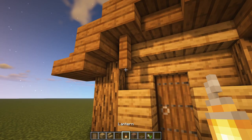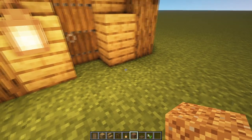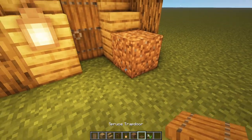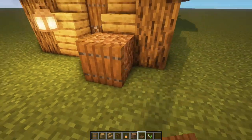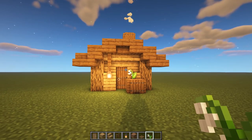Grab your spruce fence and hang it from that block there with a lantern underneath. I'm going to assume you don't have silk touch already, so place in a dirt block there and it will eventually grow to be grass. Surround it with spruce trapdoors to make a nice little flower bed, and then place your flower of choice on top, like so.